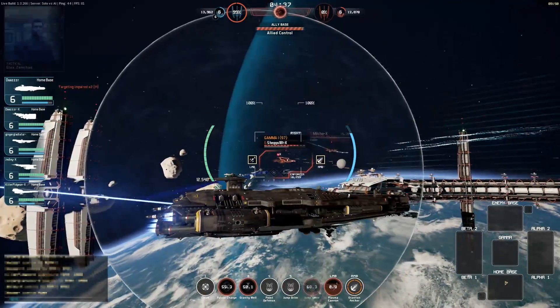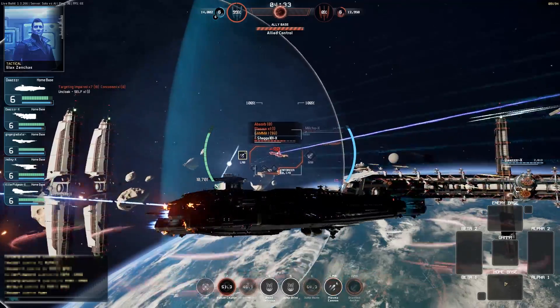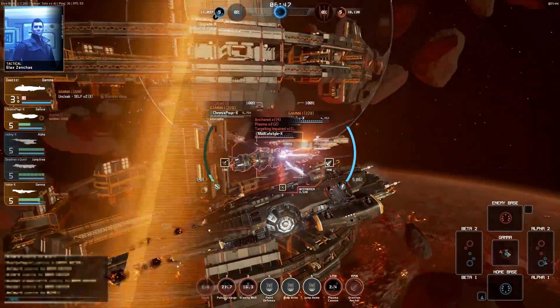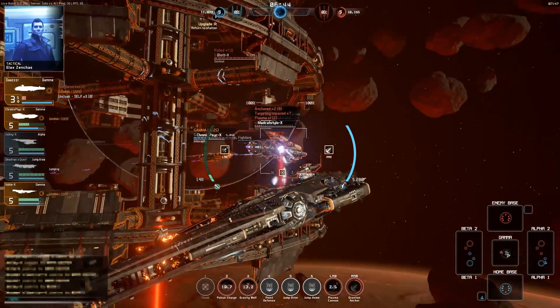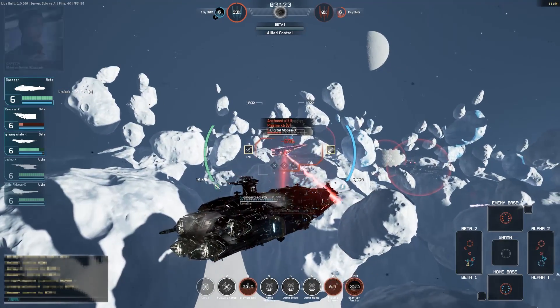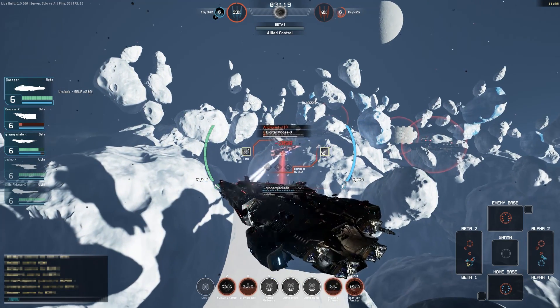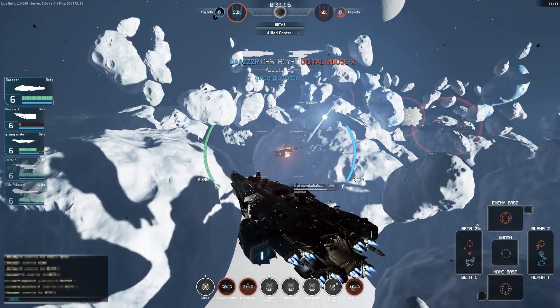Where the Basilisk is unusual for a support craft is that it lacks any abilities which directly affect its teammates. As such, it's not an ideal escort ship for a heavy, so it won't really work to its best ability when partnering, say, a USR Colossus. It's much more suited to following more agile, aggressive ships — so as an example, a Basilisk paired with a TDS Sentinel and Reaper would make for a particularly potent combination.